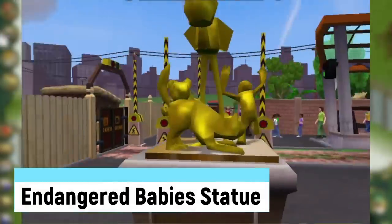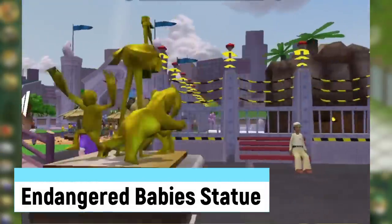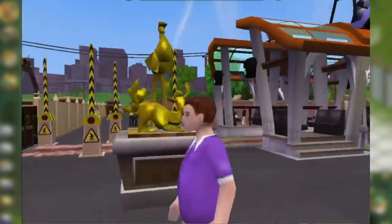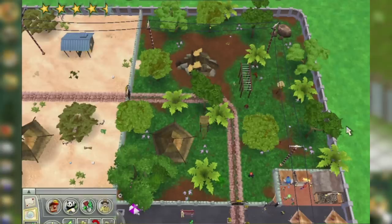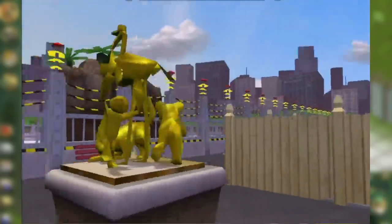The Endangered Baby Statue is a non-purchasable item in the second Zoo Tycoon. Similar to the extinct animal fossils that guests can build, you unlock it by breeding 10 different endangered species, and the statue depicts a stork and various at-risk species.